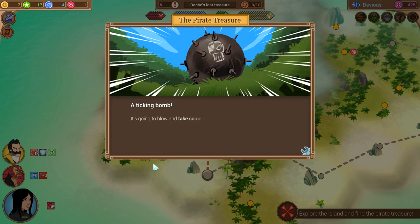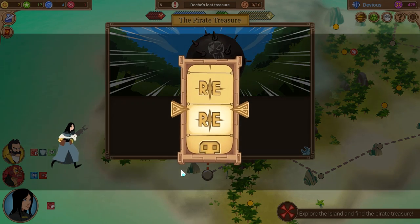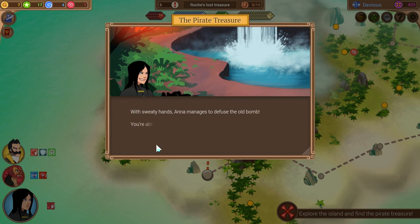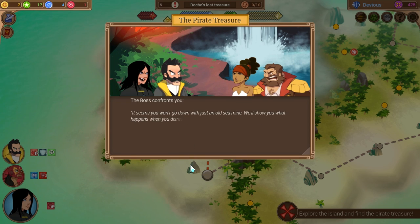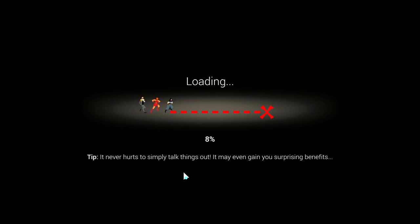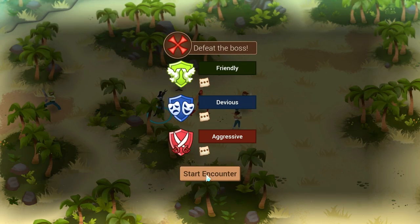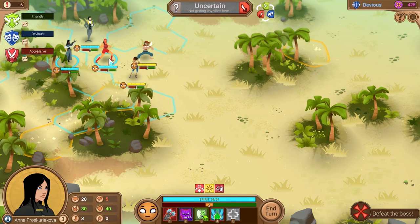He hurls a heavy object towards you — it's a ticking bomb! It's going to blow and take some treasures with it. Anna needs to take charge quickly. Please don't fail with an 80%... With sweaty hands, Anna manages to defuse the old bomb. We were still able to secure some valuables before the boss comes in. The boss confronts you — 'It seems you won't go down with just an old sea mine. We'll show you what happens when you disrespect my territory.' Let me grab my shock prod and see what we can get done. It looks like there's a tactical spot down here where we can hang out and possibly heal.